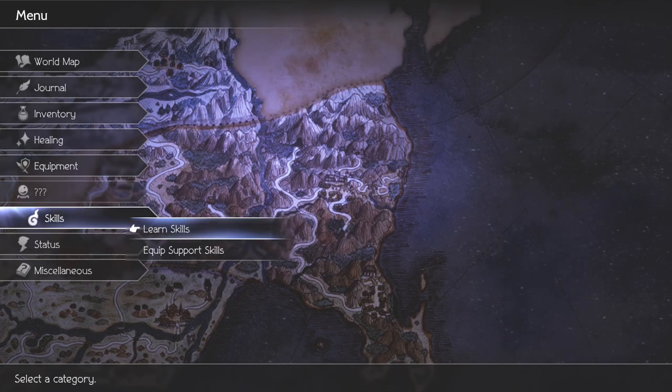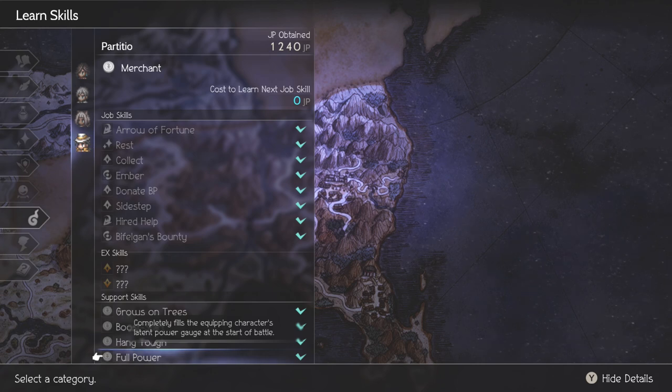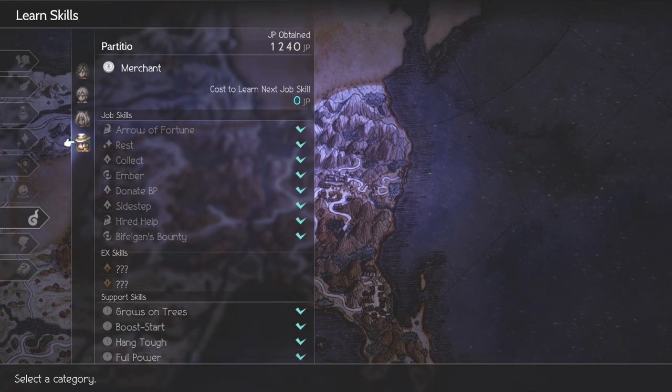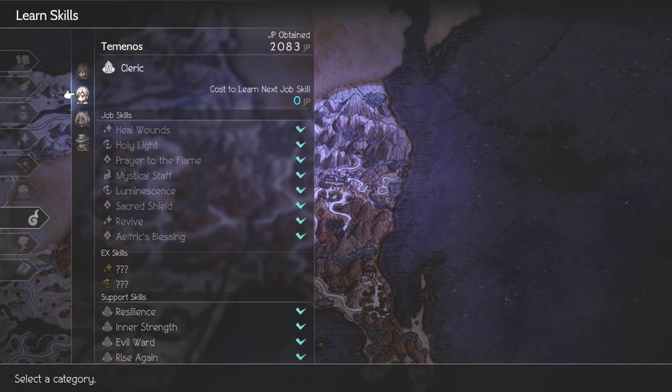Going into the skill setup, we're not going to be combining or mix and matching. We're just going to be using the jobs that the characters have started out with. In particular, the Merchant for Particcio — you really just want to have Full Power. This is a very good ability. If you have his latent power saved up and then take it to the boss fight, you don't even need this, but it is good to have just in case. It lets you have full latent power at the start of every battle, which for Particcio means max BP as soon as you press the button. You can have max boosts in a single turn twice, if you combine this with Elfric's Blessing. This could come in handy in later setups if you find yourself fighting against more challenging foes.